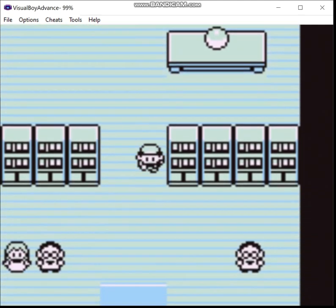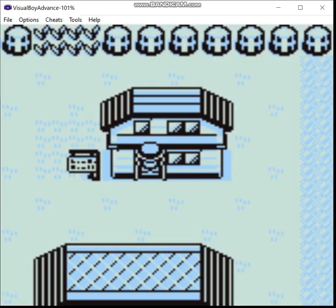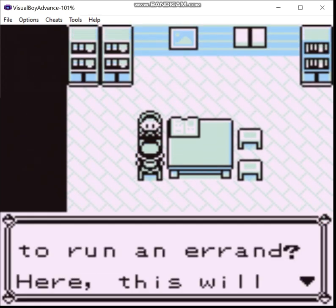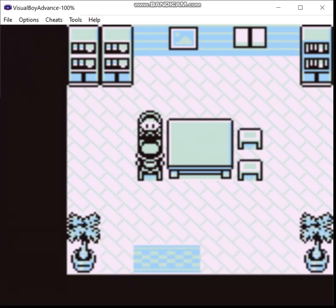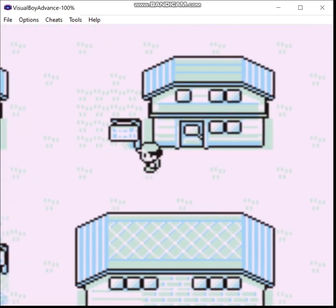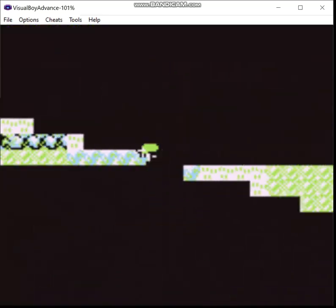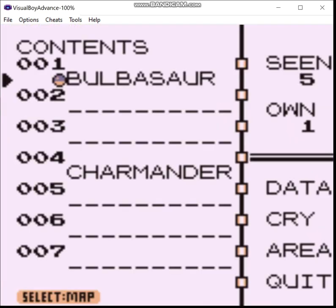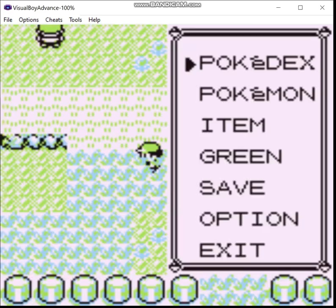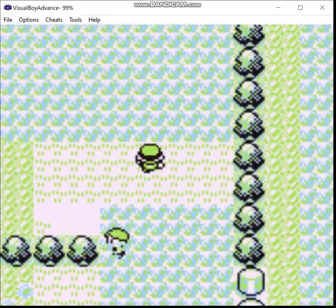Say what you will... that sounded better in my head. I was trying to make a joke — whatever, never mind. Anyways, the map is integrated into the Pokedex, so it doesn't take up a slot in your item bag. This hack also increases the size of your bag from 20 slots to 30.